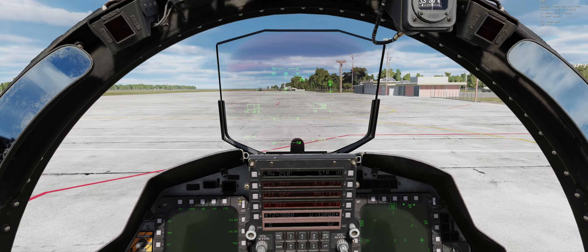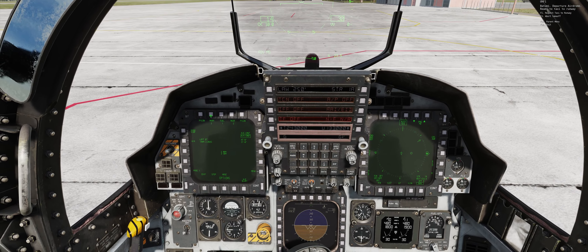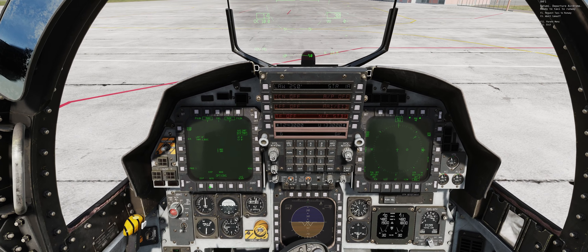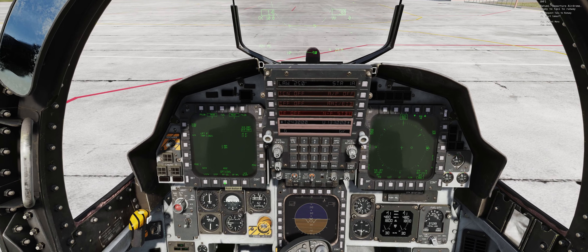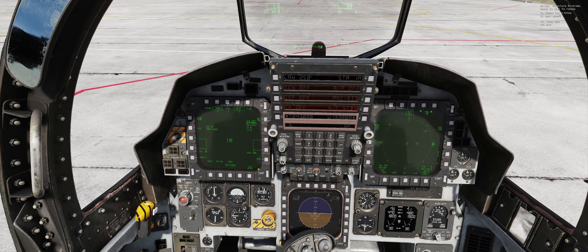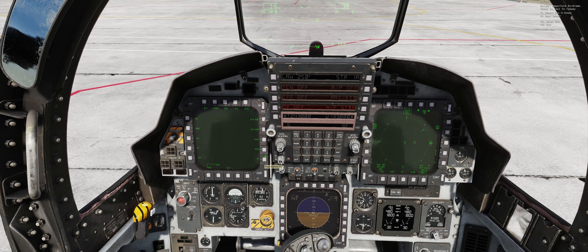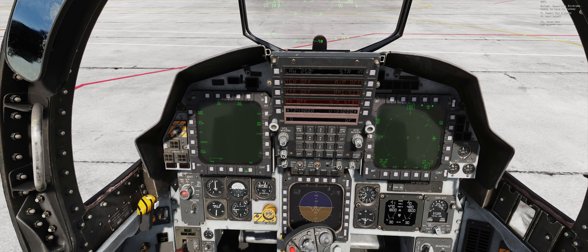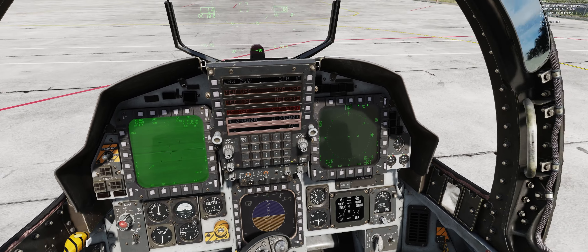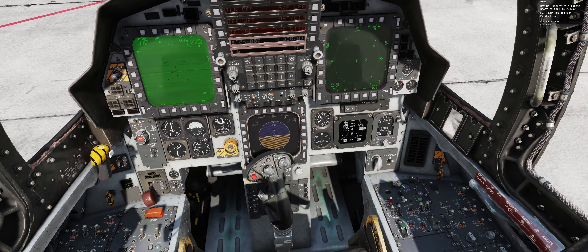So we're in the cockpit here just getting set up with the screens. I'm going to set up my drop. I am carrying four — yes, count them, four — 2000 pound bombs. We're going to drop them all in Ripple Single in this pass. So that should be a fair bit of hurt we're going to be able to put on the target. With that done we're just going to put the teapot on the left screen, going to leave the HSI on the right for now, but the right screen is where we're going to be doing all the radar work from once we get up and going.